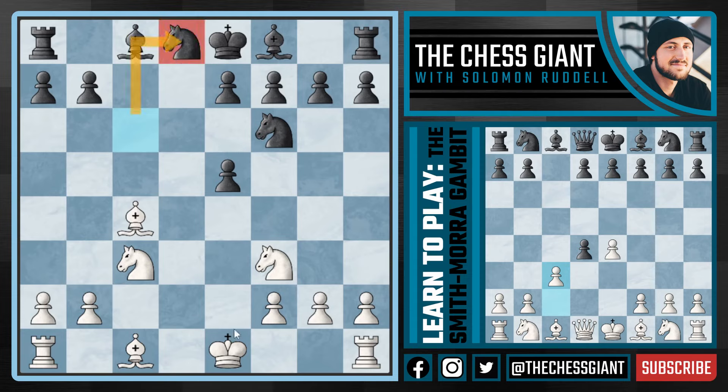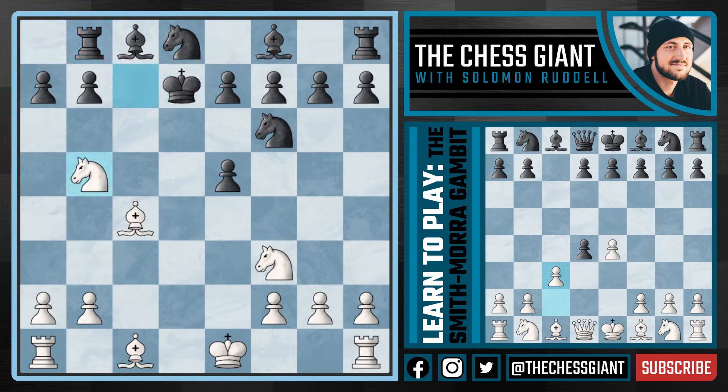Against Knight takes D8 we're not going to waste time castling Kingside or capturing the pawn on E5. With the Smith-Morra Gambit we have to attack aggressively every single move, starting with Knight B5 threatening Knight C7 with check, simply winning the Rook on A8. If Black plays Rook B8 saving the Rook, we play Knight C7 with check and bring the Knight back. Notice now that the King has moved and can no longer castle.